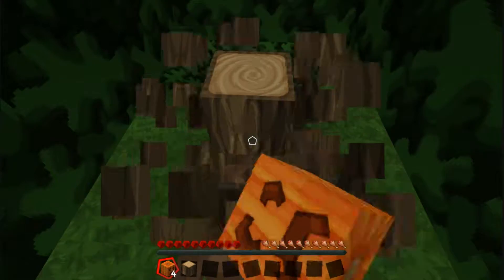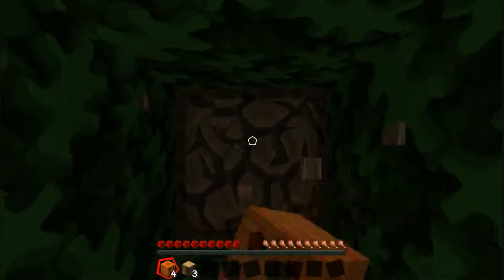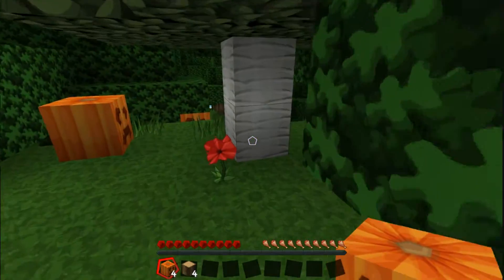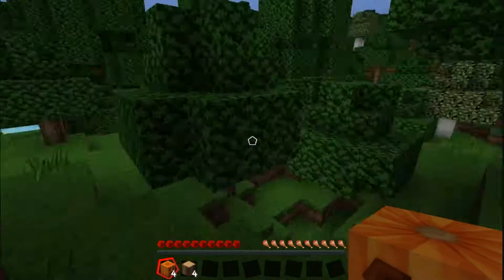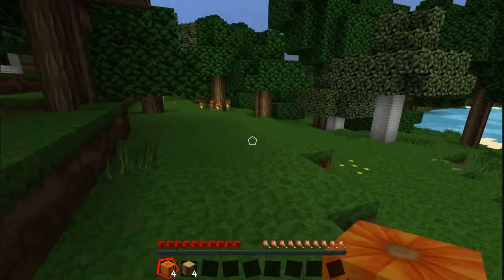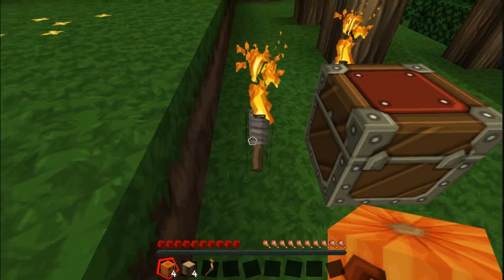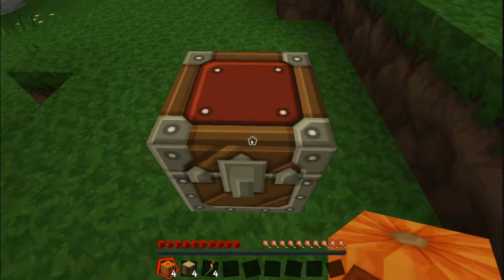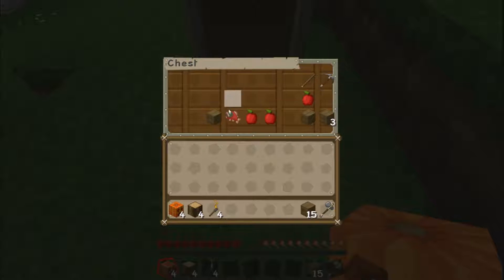I should have a chest with some starting materials somewhere. I came from... ah, there it is. Let's see what we got, probably some wooden tools or something. Well, better than wooden, and a lot of wood, plus some food, which is also really cool.